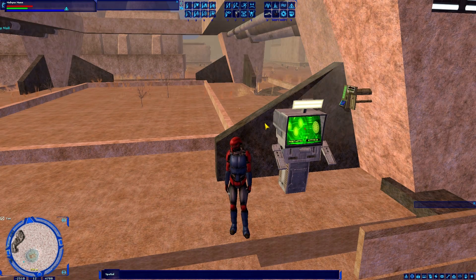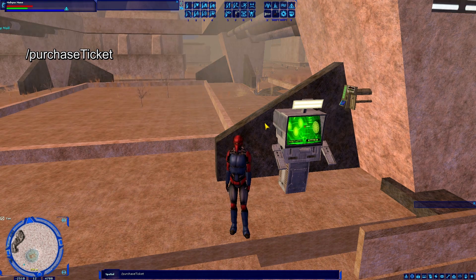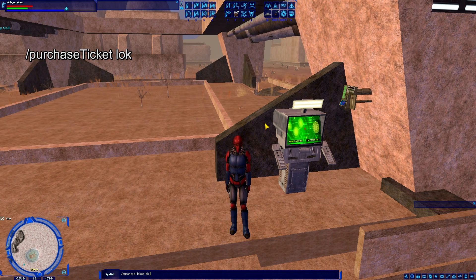Now I already know where I'm going — I want to purchase a ticket from Nim's Stronghold to Mos Eisley on Tatooine. If I type the command slash purchaseticket as one word with a capital T — it's case sensitive so capitalization does matter — the first argument is the planet of your departure location. I'm going to be departing from Nim's Stronghold, which is on Lok, so the first thing I type is 'lok', then a space. Then it wants to know what station, whether it's a shuttleport or a starport, you're going to be using.